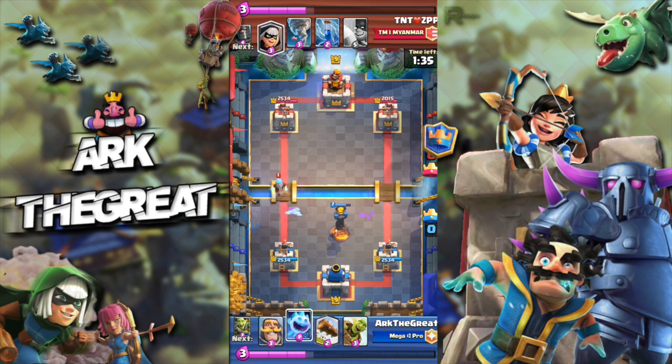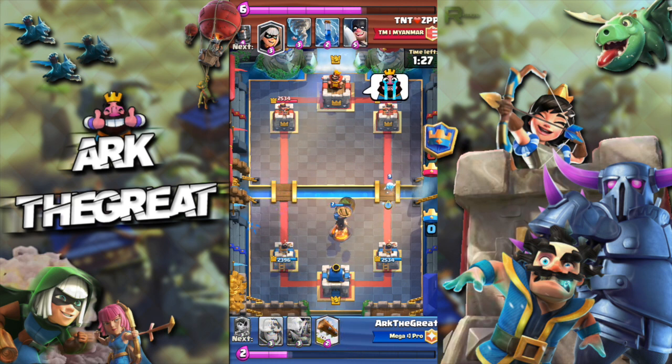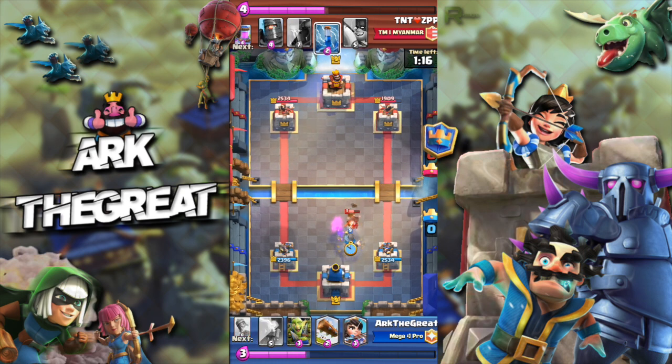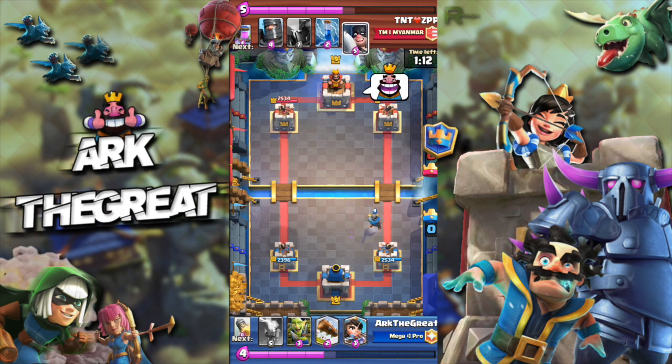We can't defend the Princess at this point, and even if we did he could have just Zapped her. So we just have to get our Goblin Barrels in and we'll be fine. Here I Ice Spirit Goblin Barrel — since he has a Zap and not a Log, the Ice Spirit will be able to freeze the Tower, which allows me to get a bunch of damage with my Goblins. And because this guy isn't able to activate the King Tower with his Tornado, I'll take that damage.